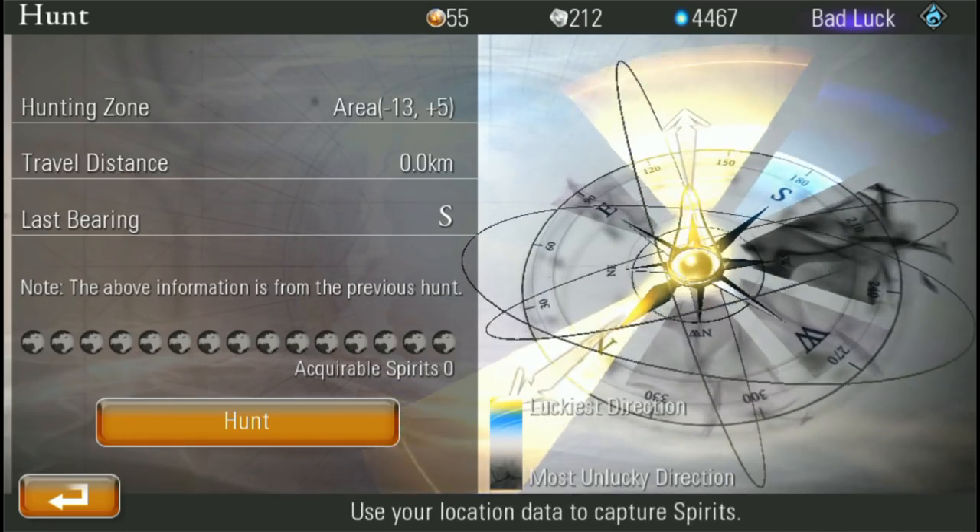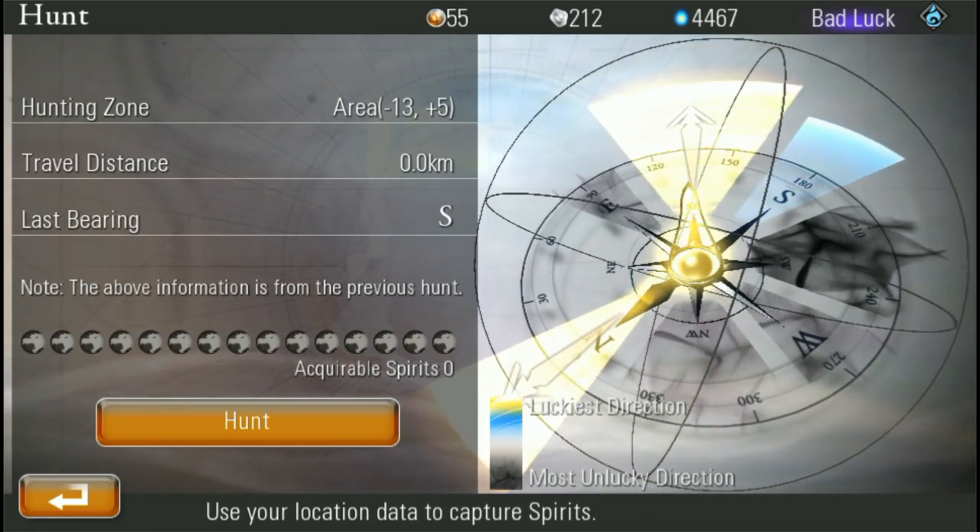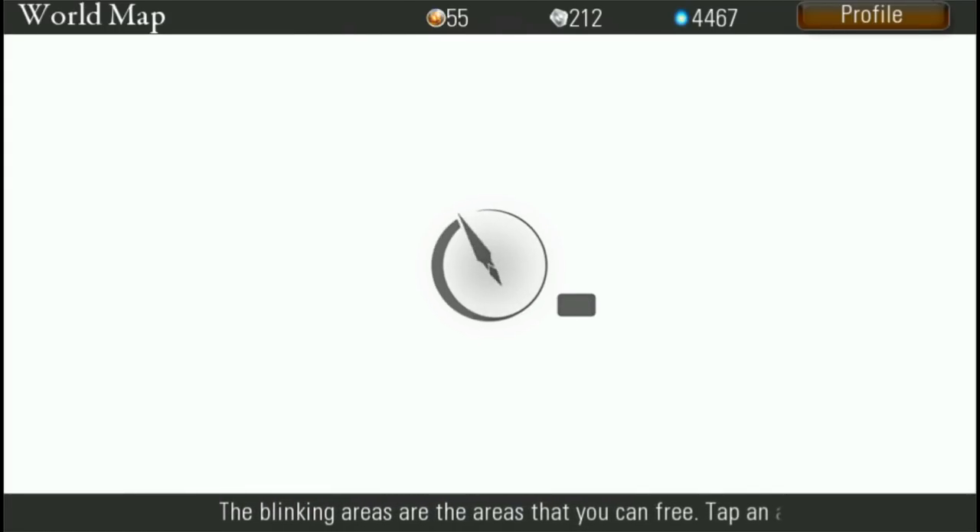I wasn't able to capture anything because I didn't have any. You can see the number on the left-hand side showing the ones available to get. The more you travel, the better you are — and it uses the gyroscope to find your direction, which is kind of interesting.